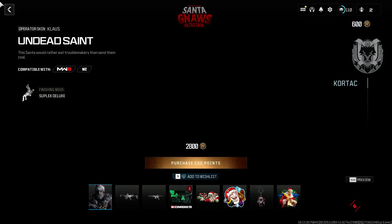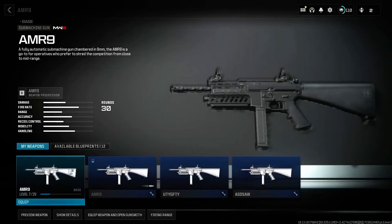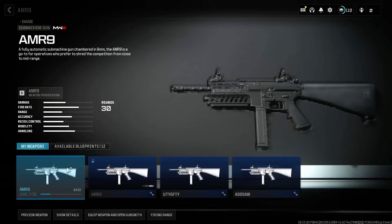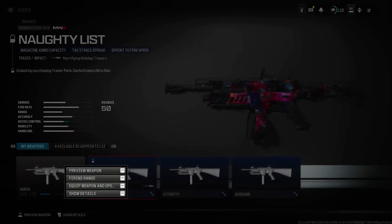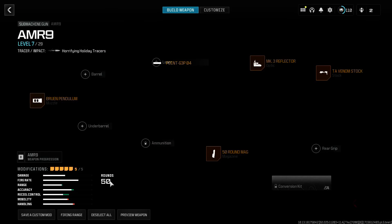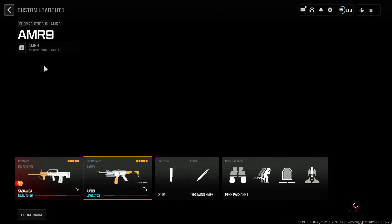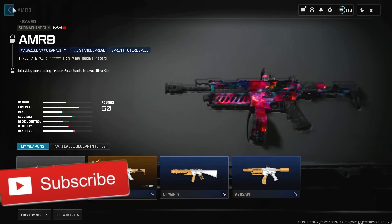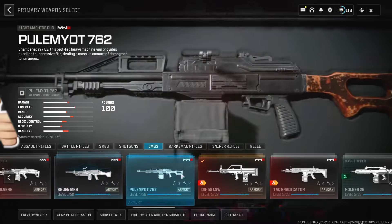This is the only way to use your locked store blueprints. I'll do a different weapon to show you it 100% works. Right click a weapon next to your locked weapon. Press left or right on the d-pad — for us it was right. When that blueprint pops up in the back, press equip and open Gunsmith. You can see we're now using this locked blueprint again.